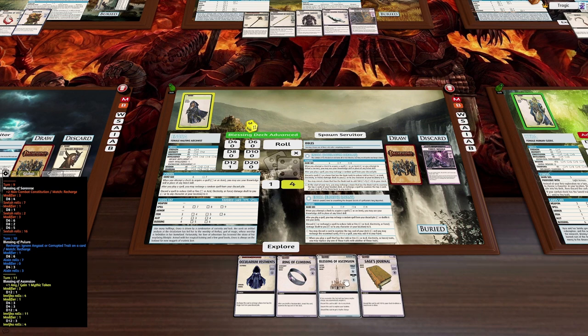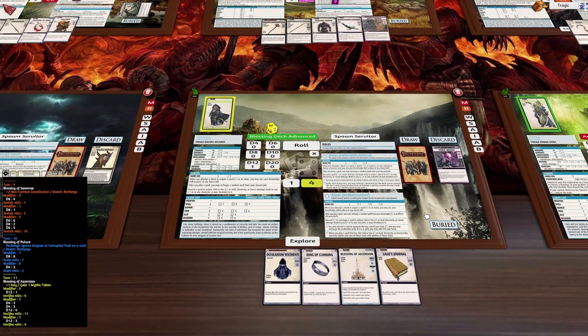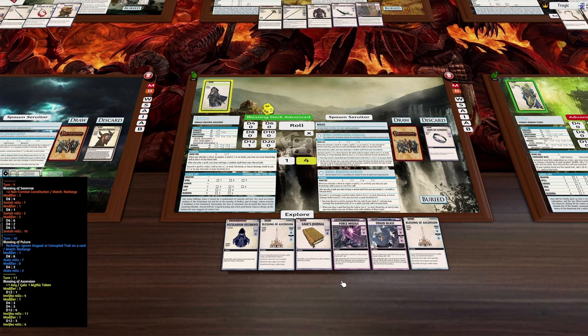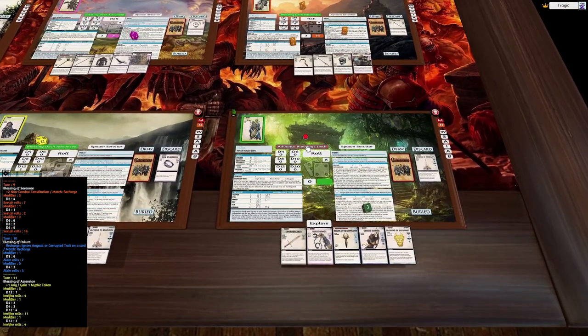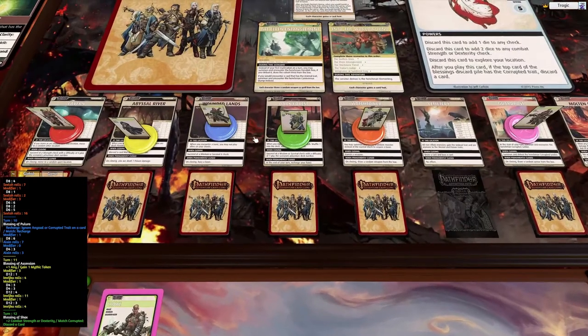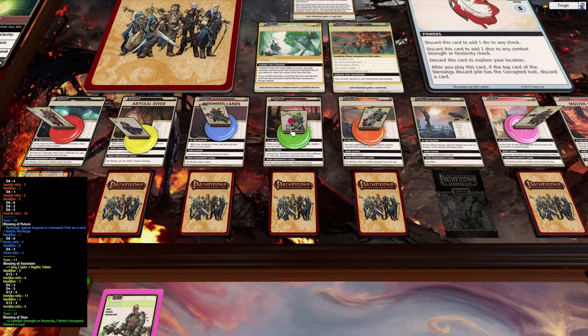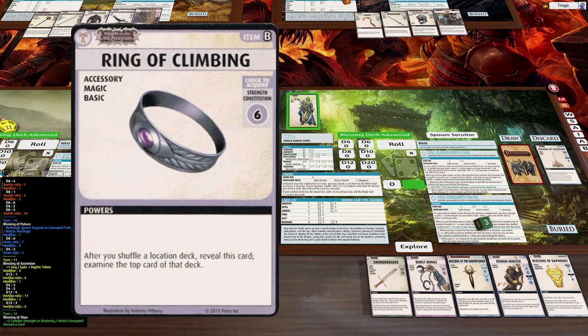I can do another explore but I have no spells in hand at all, which is not very good. So I'm going to discard the Wing of Climbing and draw a new hand — one, two, three — give us a spell. Okay, now we've got some gas back in hand. This location card says 'when you explore, examine the top two cards and shuffle one into the deck.' I've completely screwed up by having the ring of climbing in the wrong person's deck — she should have it, because after you shuffle a location deck you can reveal it to examine the top card.